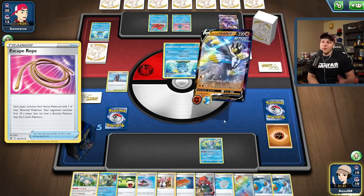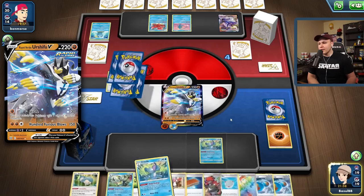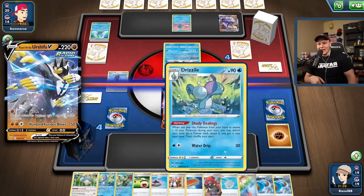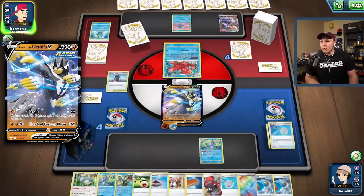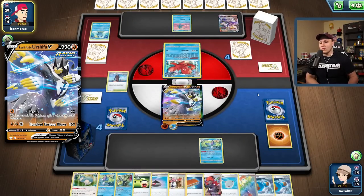I'd like a prize card here to find my other Urshifu that's prized. If I let my opponent knock out this Urshifu and the Drizzile, they'll have drawn three prize cards — so if I can set up my other Urshifu, they'll still have to deal with that as well. That could put us in a pretty good spot to potentially get ahead in this match.